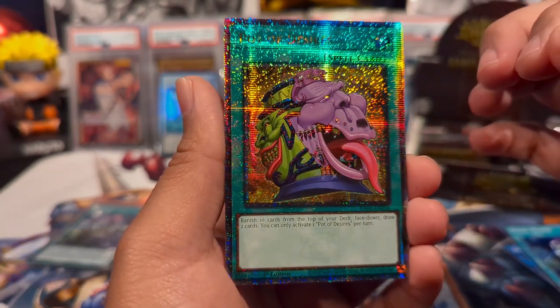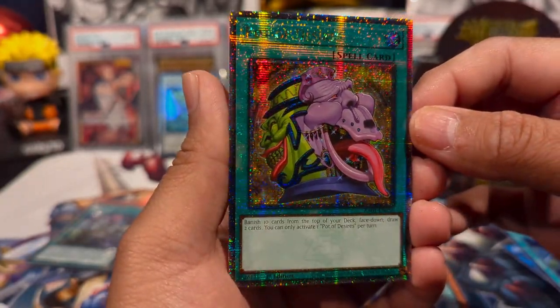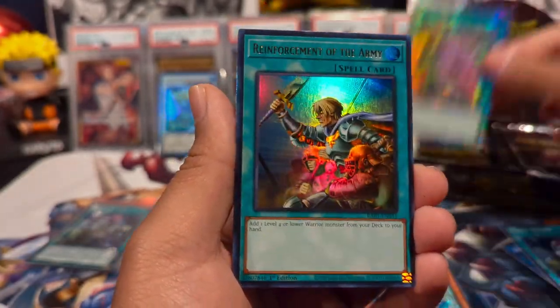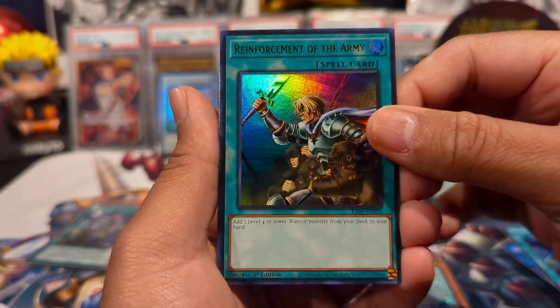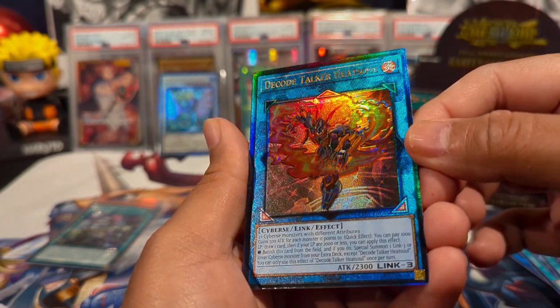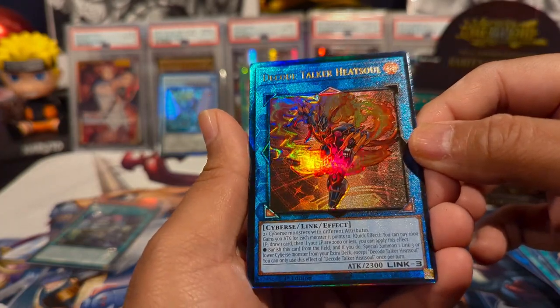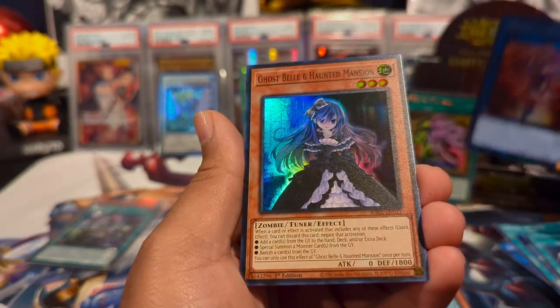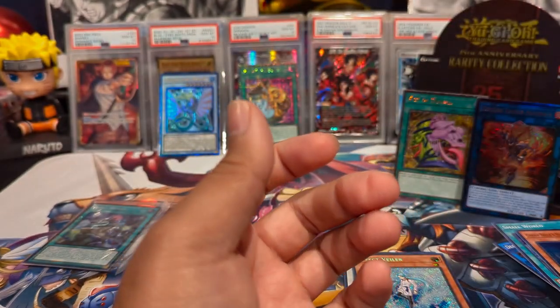There's Pot of Desires, Extravagance, and Prosperity — if we get all the pots as Quarter Century secrets that would be insane! We have Pot of Desires as a Quarter Century secret rare, Reinforcement of the Army — fantastic OG card used to this day — the new Ultimate Rare Decode Talker Heatsoul, and Ghost Belle and Haunted Mansion as our super rare.